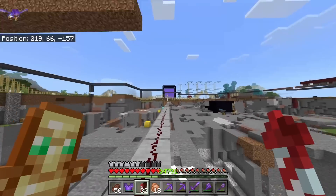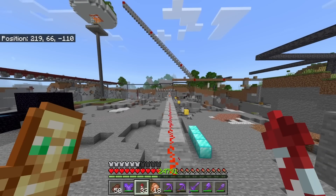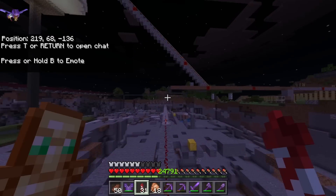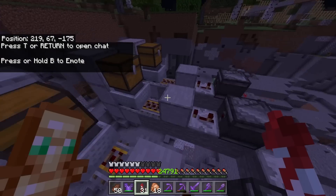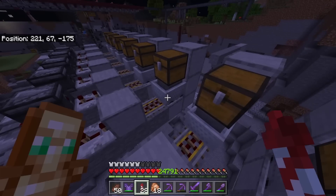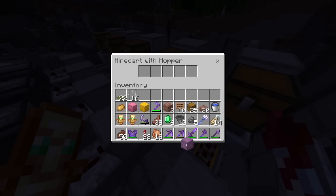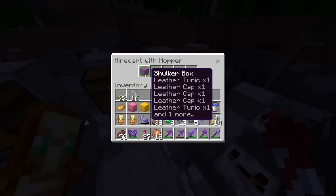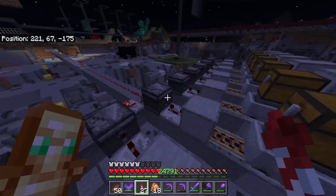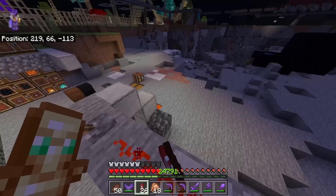I'm going to flick the switch and leave and be back in three minutes. Joining back the world — let's look in our minecarts. This one: not worked. This one: not worked. This one: not worked. This one: not worked. And this one: not worked. That is a massive shame. I'm going to grab all of these shulker boxes — this thing does actually work even though it didn't just now. I'm going to reset the duplication glitch and go again to show you that it does work.